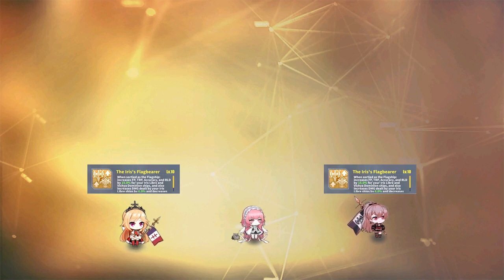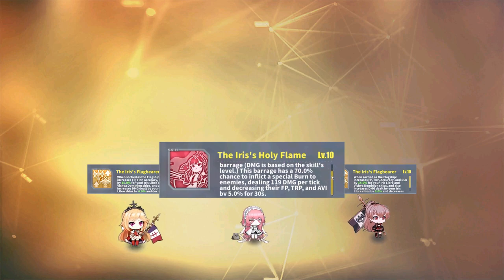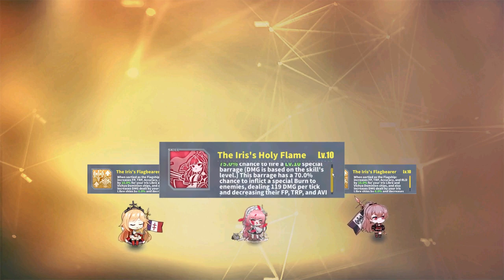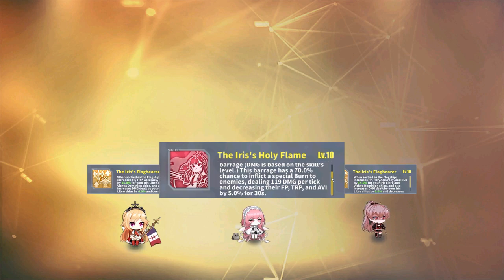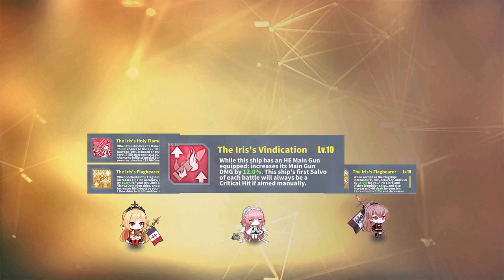Her second skill is called Iris' Holy Flame, which gives her up to a 75% chance to fire a special barrage when firing her main gun. The damage is based on its level, and it also comes with a 70% chance to ignite enemies with a special burn. While it's not a major component of this fleet, this barrage will result in some pretty decent damage, especially if you can trigger the burn as well. Lastly, her final skill is Iris' Vindication, which increases the main gun damage of Richelieu if she's equipped with an HE main gun. This skill also gives the player a guaranteed crit salvo if the shot is aimed manually — but this only applies to the first salvo for her in the entire fight, so make the most of that particular shot.